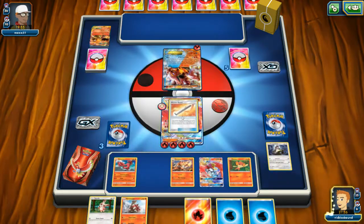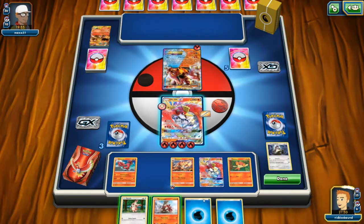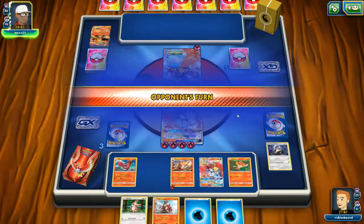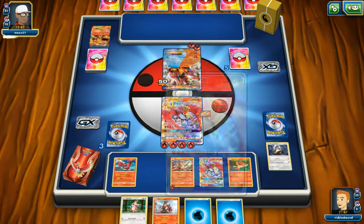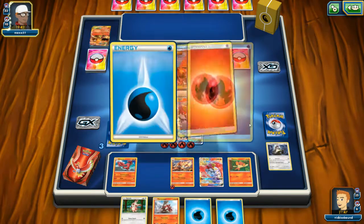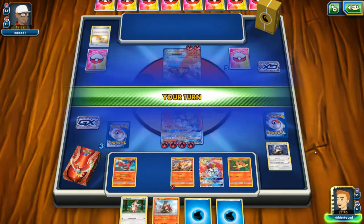Oh nice, well that works. So then we don't need to worry about powering up that Ho-Oh. Because if Ho-Oh dies now we just move all the energies to this guy and he can attack again. Oh, you don't have anything on your bench? That's it.